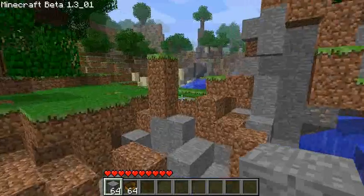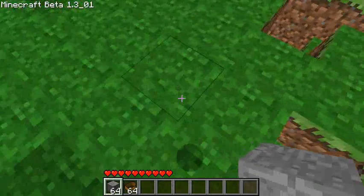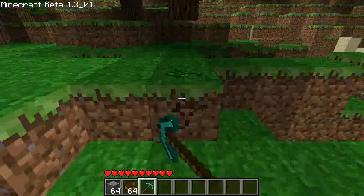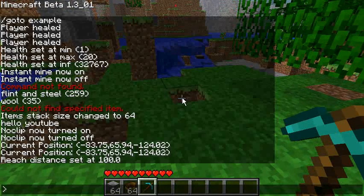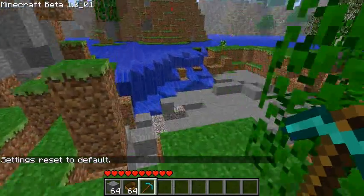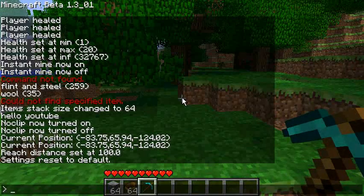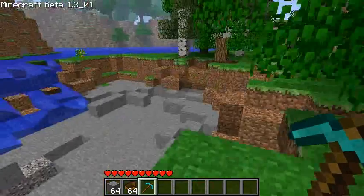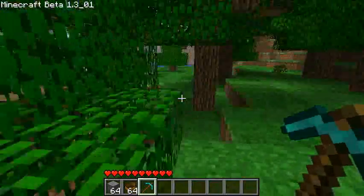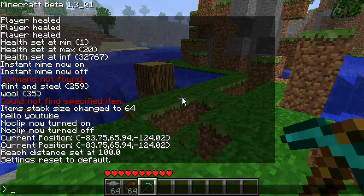'Repair' lets you repair a damaged item. You can also do 'repair all' if multiple items are broken. 'Resets' resets all settings to default — no more flying, normal speed, normal jump. 'Returns' takes you back to where you last teleported from.